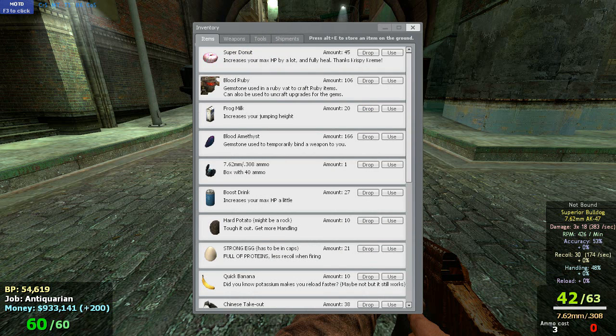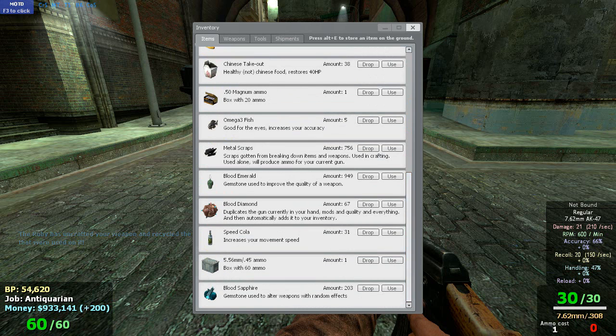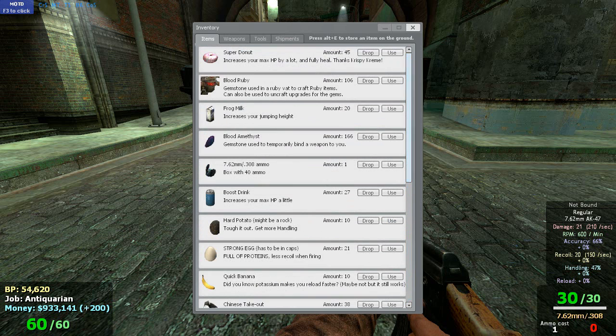If you're tired of a mod and you don't want it, you feel like you've wasted your gems to get that, you can use a Blood Ruby. Blood Rubies are used for a lot of other things as well, but if you just use them alone they're going to refund your gems. The gun is going to be back to normal and your gems are going to be put back inside your inventory — whatever you used for those. You pretty much just get a refund, but it costs 1 Ruby, so you're going to lose that.